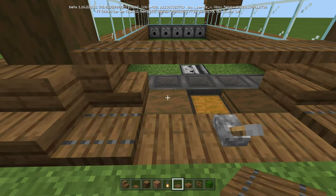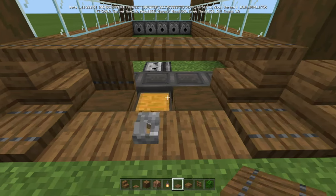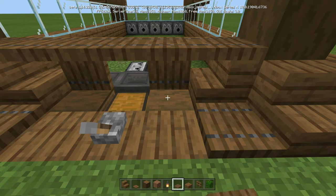Right here, against where this log is — we're going to take our spruce trap door. Place it, put it up. Go to this one — place it, put it up.